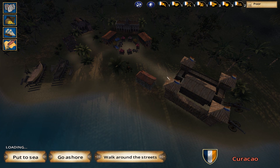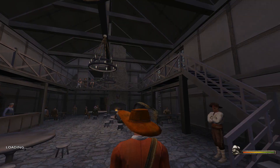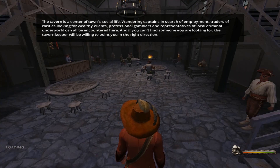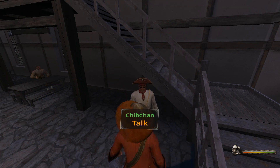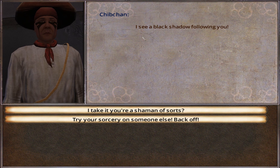I like the fact that he wanted to talk to me but that was it. The garrison cannot enter. Market, town hall, tavern — always good. Visit the tavern. The tavern is the town center of social life: wandering captains in search of employment, traders of rarities looking for wealthy clients, professional gamblers, and more.